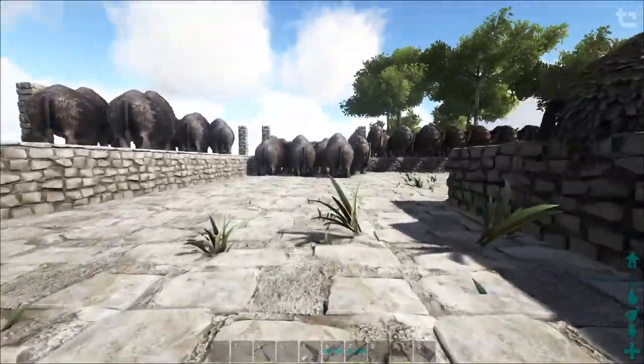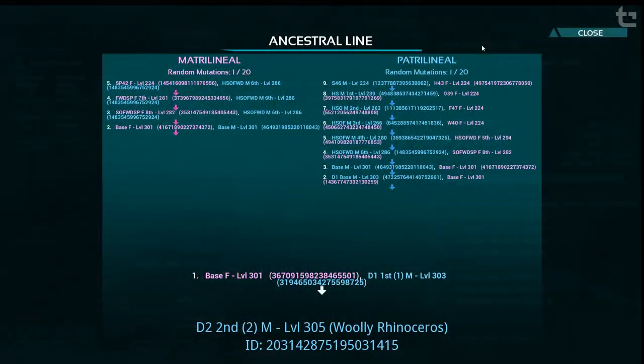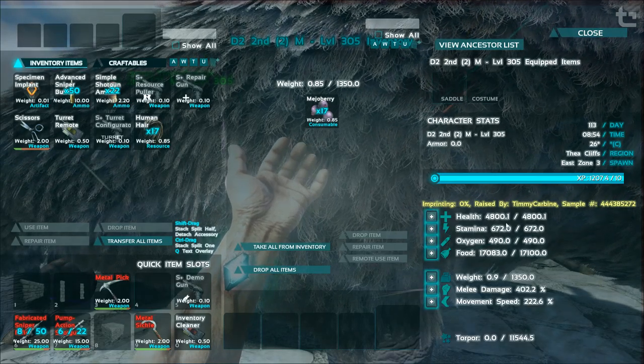So how do you tell if you have a mutation? There are a couple of ways. You can go into the ancestral line and at the top you'll see random mutations. This one has one out of twenty on the mother's side and one out of twenty on the father's side, so in theory this has two mutations. But this isn't always 100% accurate because the random mutation counter will always get inherited by the child, but not necessarily the stat. So sometimes it'll say it has mutations but it never actually inherited the mutation.